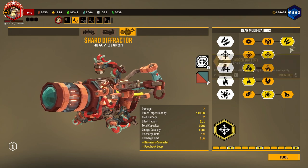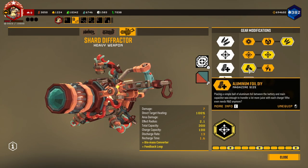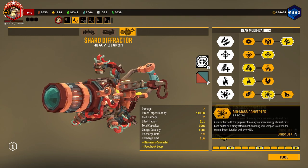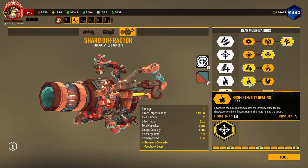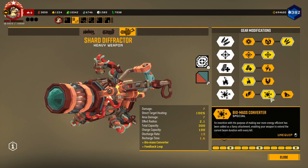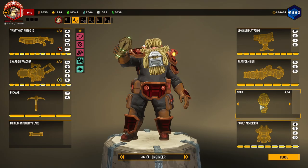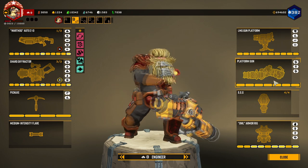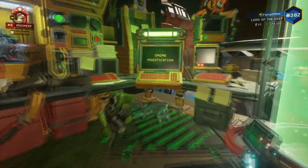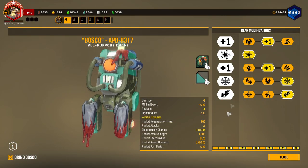I really enjoyed using the Feedback Loop in the beta test and I still really enjoy using it now. How I take it is I run more ammo, bigger area effects, more magazine ammo, fire — so when I'm shooting the beam at the bugs they get set ablaze faster — and biomass converter, so every kill I get adds a little bit more ammo to the beam. For my grenades I'm taking the SSG. I have two sentries, my platform gun has more ammo, and my Bosco has more revives, cryo grenades, and electric bullets.